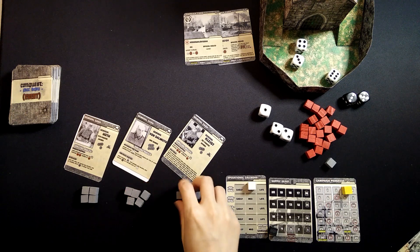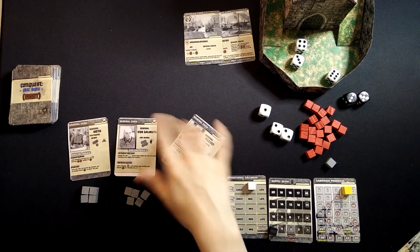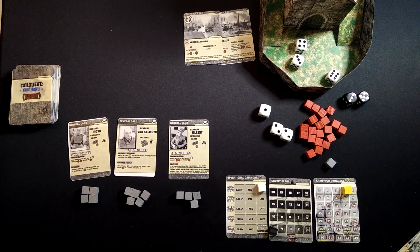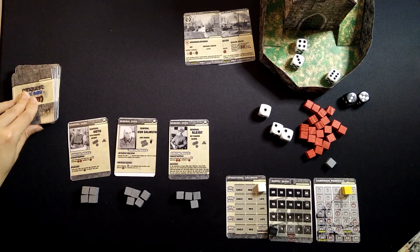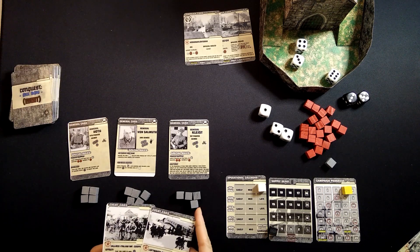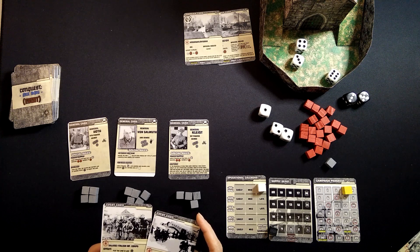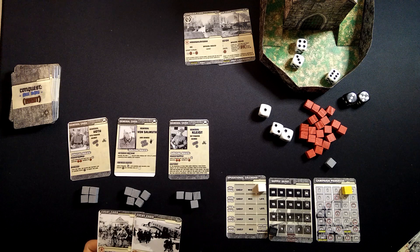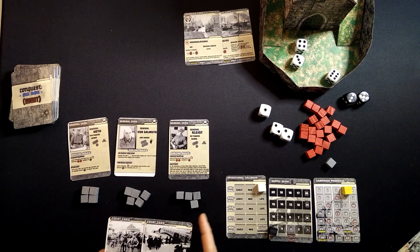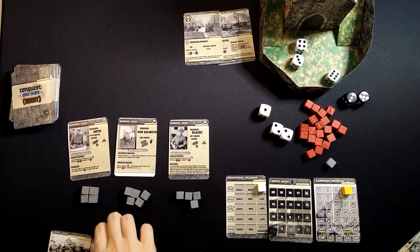We reset our guys, advance the time — now it is late July 1942 — and draw advance cards: Luftwaffe Support and Italian Infantry Corps. I can play this to gain a unit, or attack any campaign card with two extra black dice, or gain some supplies. These are both very useful, so I'll keep them.